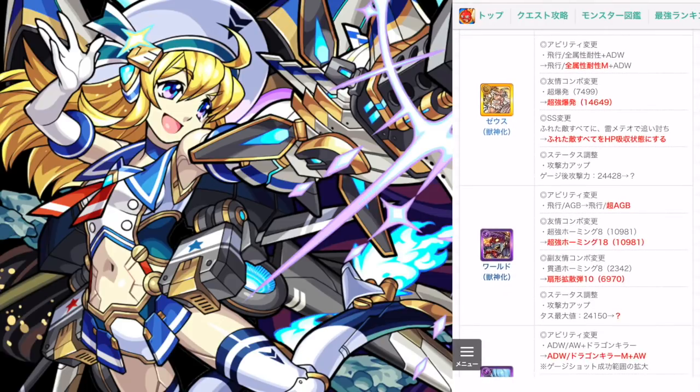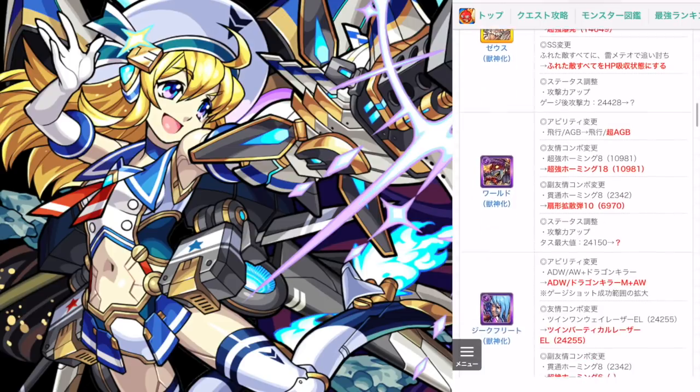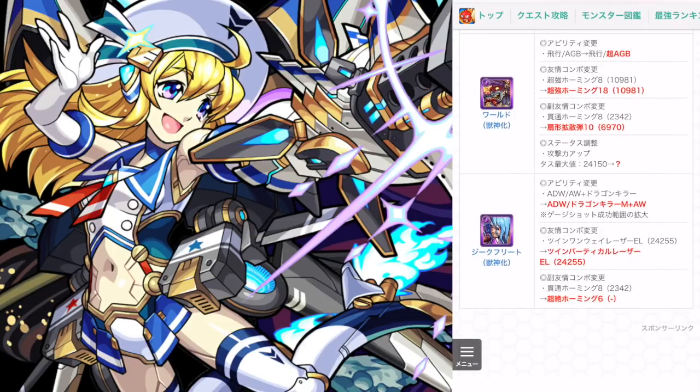Zeus — I always liked him as a very good support character. Now his Strike Shot, which is like a meteor that does a lot of damage, will now absorb HP from enemies, so that'll be nice. World is another one I'm very interested in. He also gets a very big upgrade to his bump combo, so you might be able to use him similarly to Alice.